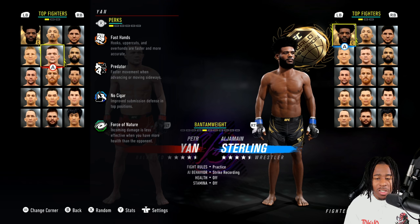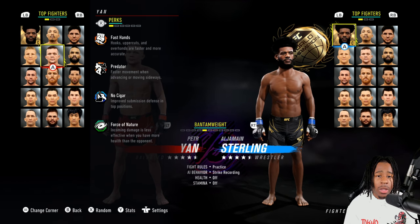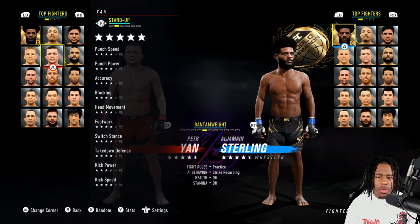Starting with his perks — he has Fast Hands, Predator, No Cigar, and Force of Nature. Feel free to pause the video if you want to read each one of those individually. Now we'll go over to his stand-up stats.